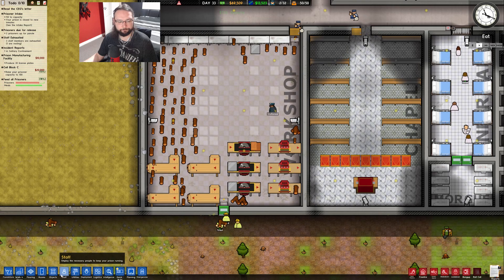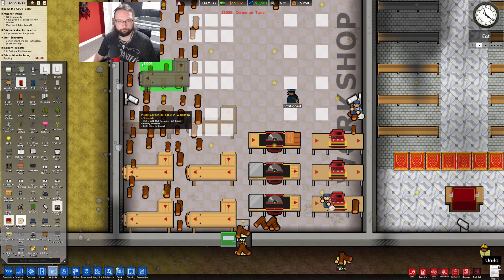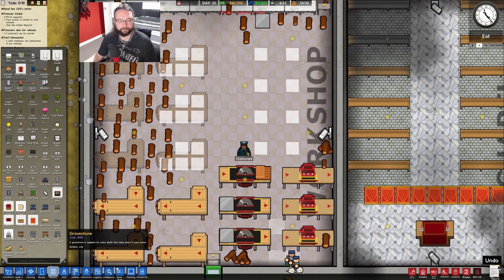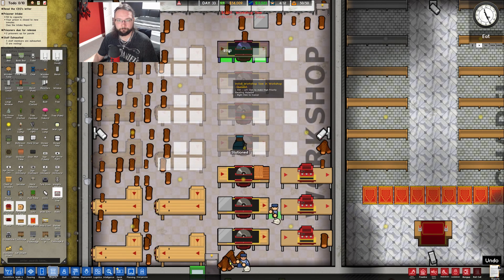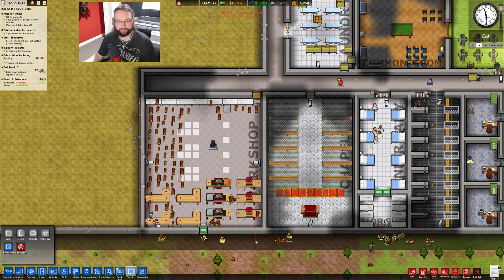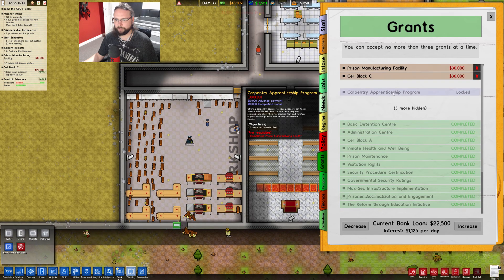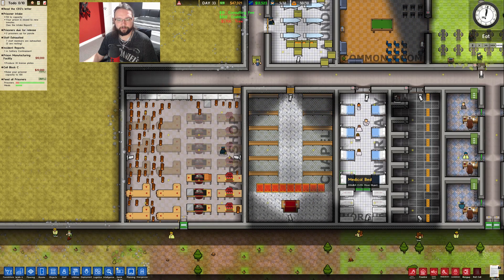Let's get this room padded out. Carpentry tables - yeah, we're definitely padding all this room out because I want as many people in here working as possible. Workshop press - there you go, there you go, there you go, and there you go. We can get rid of all this planning now, and I've still got 48,000 remaining. I can't take this grant yet - prison manufacturing needs to be completed, and for that we need some license plates to get made.